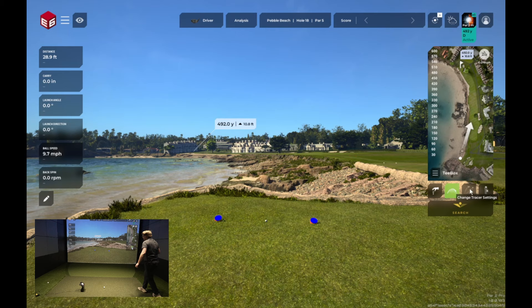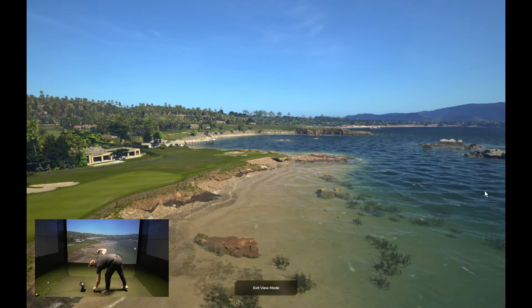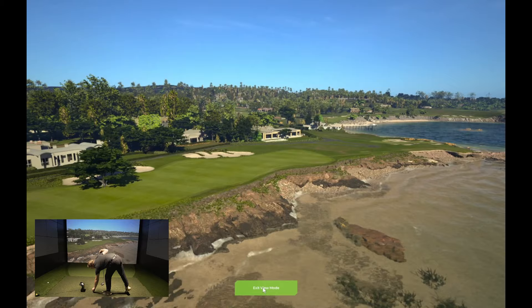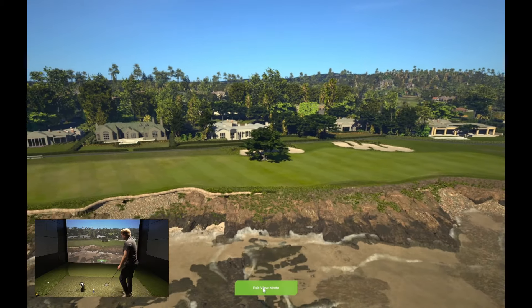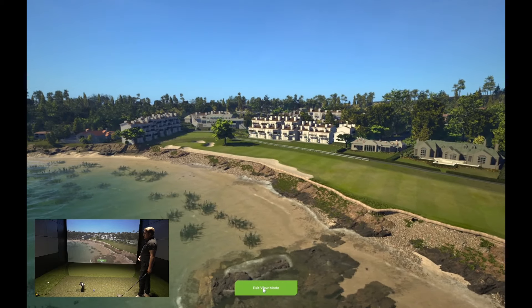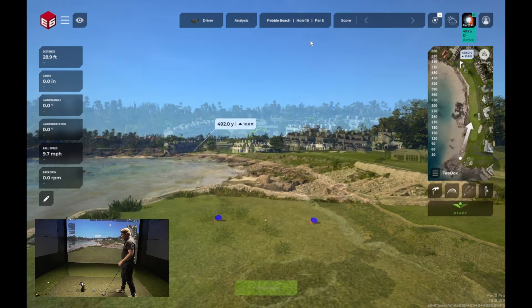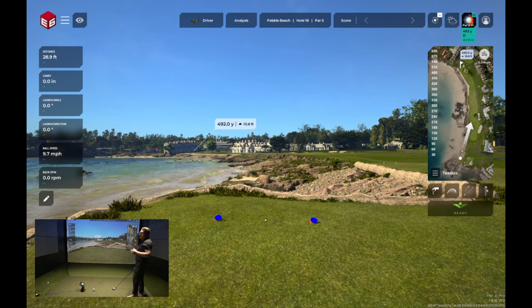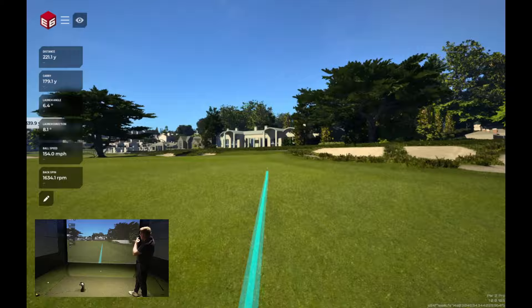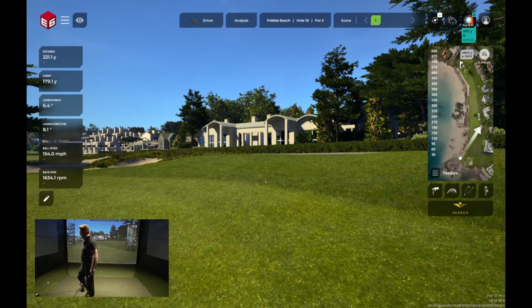So let's grab the driver. Here comes Par 2 Pro trying to close out the tournament. With 492 yards between him and the pin, he'll need all his skills to get there in 2, maybe 3 or 4. I've put the ball in the necessary teeing area — there's a little gray area on the screen — so it notices that the ball is on the tee versus on the mat. Let's have a little rip at it. That's going to be right — pulled it.